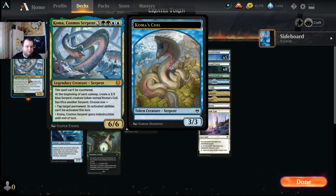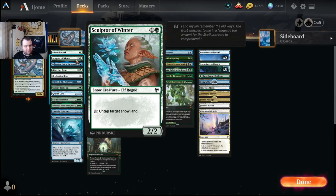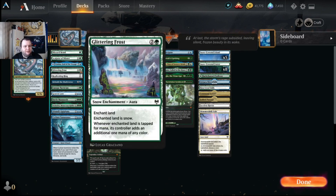We've got a decent amount of new cards in this deck. Blizzard Brawl is a one-mana snow sorcery — we're playing snow lands. You choose a creature you control and a creature you don't control; if you control three or more snow permanents, your creature gets plus one/plus one and indestructible until end of turn, then those creatures fight each other. The indestructible and the stat boost are the main reasons we're playing it. Sculptor of Winter goes into the ramp aspect of the deck — it can untap a target snow land.